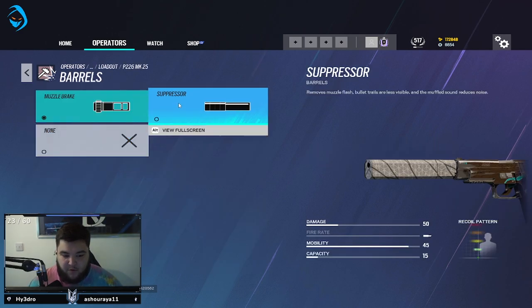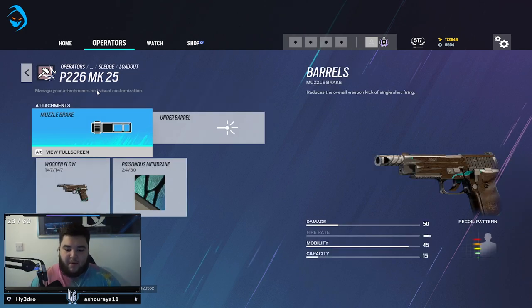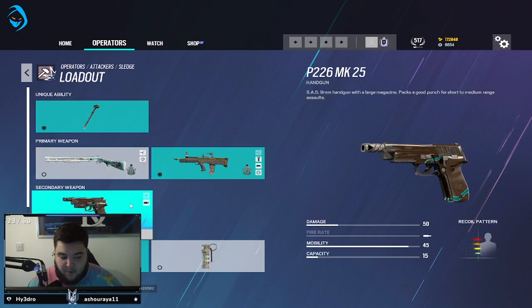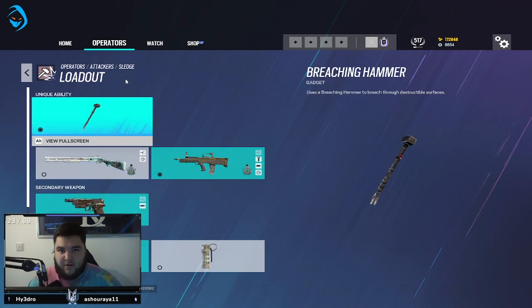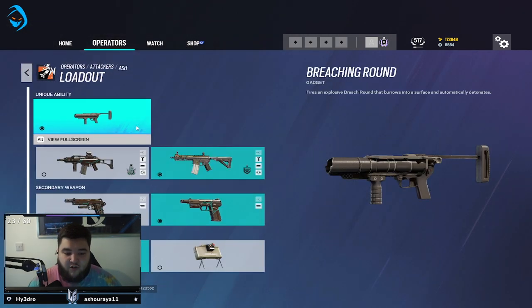On pistols in general I'll always use a muzzle brake — that's basic. I'll skip over pistols unless there's a particular reason to use one over the other. Next up is Ash.